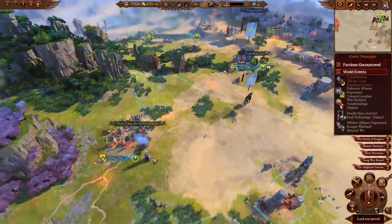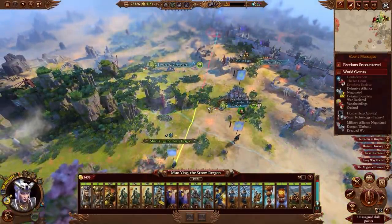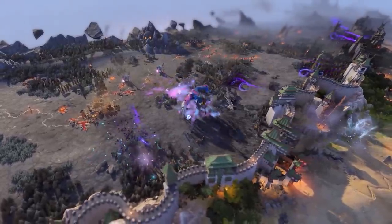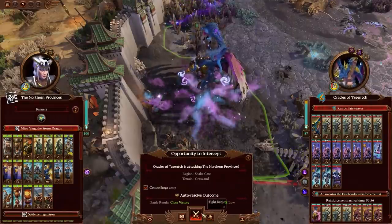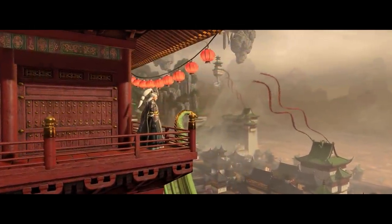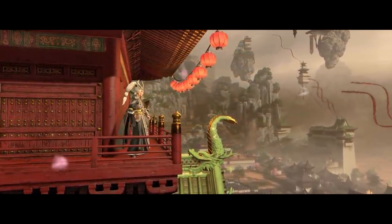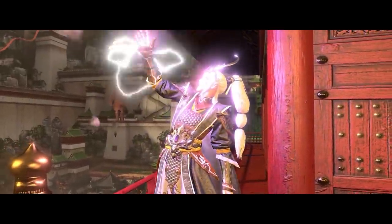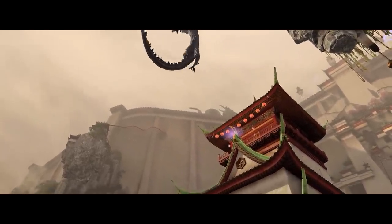The journey across Cathay is long, but we arrive in time to face the demons. Kairos Fateweaver marches on Snake Gate, intent on breaching the Bastion and laying waste to Cathay beyond. The ruinous powers knock upon our gates, but these guests are not welcome! Send them from our threshold with the steel in your hands, in your hearts!